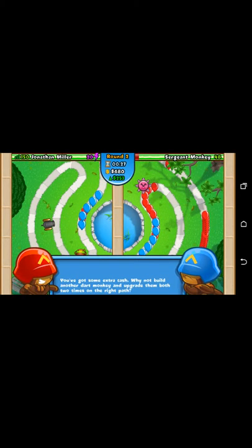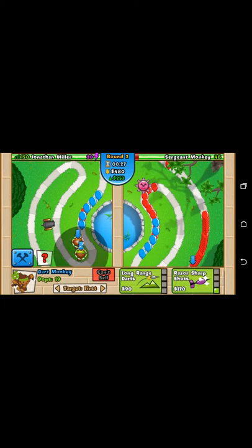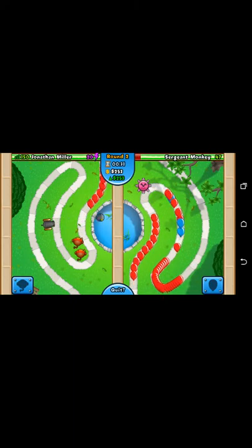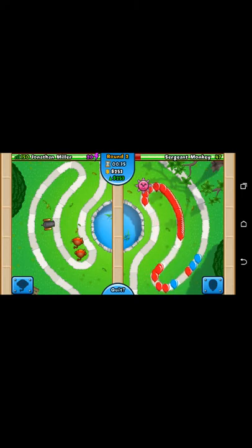And then those balloons — you can send out balloons, and it helps. Then you can upgrade stuff, like you just saw there. You have to survive and kill the balloons.